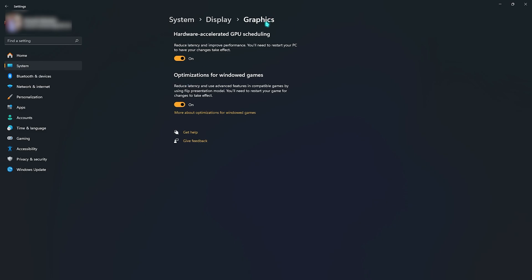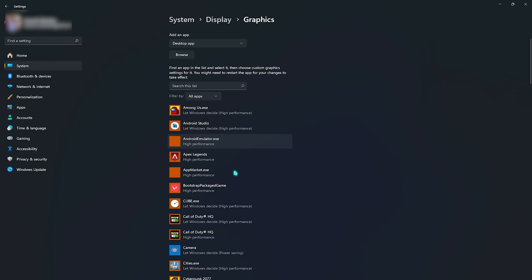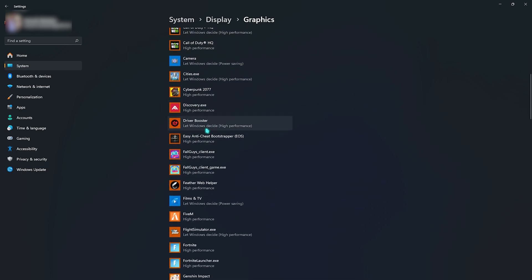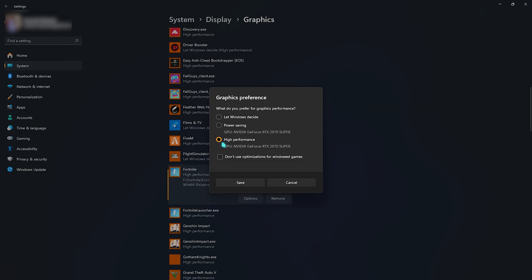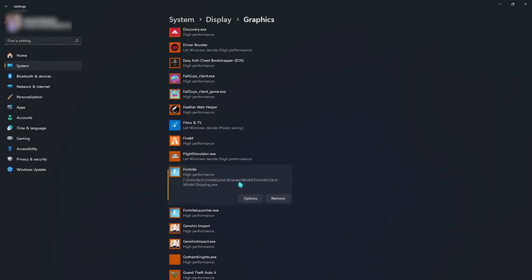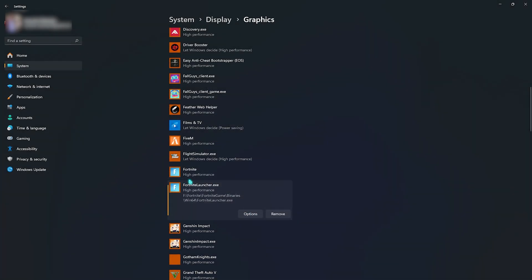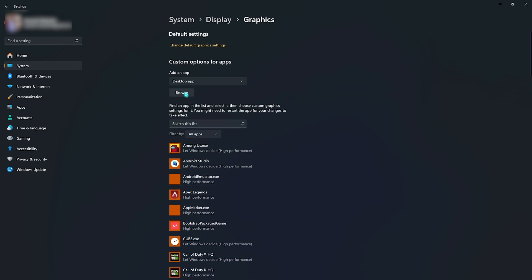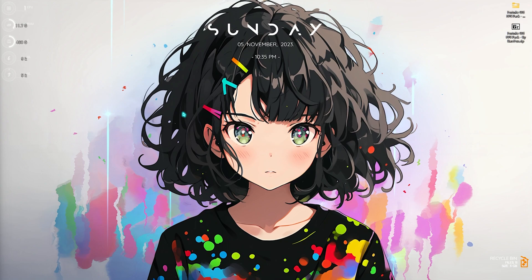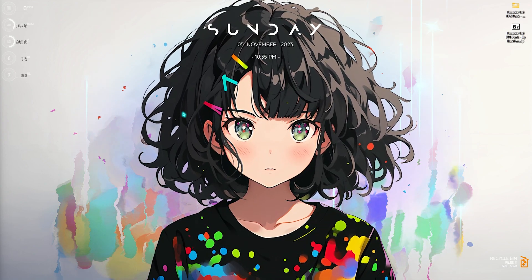Click on Graphics again and you'll find a list of all apps and games using your GPU. Find Fortnite in this list, go to Options, and select High Performance to ensure your GPU is being utilized. Also select your Fortnite launcher and add it. If Fortnite isn't in the list by default, click Browse and navigate to the game's installation directory.